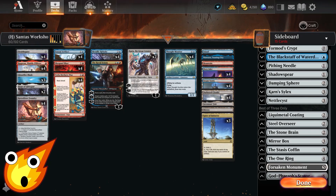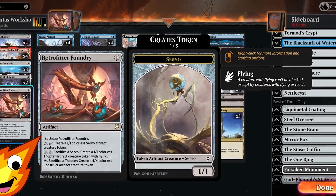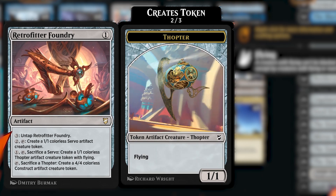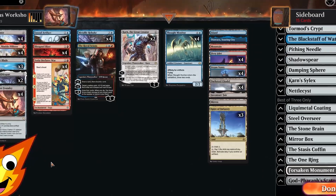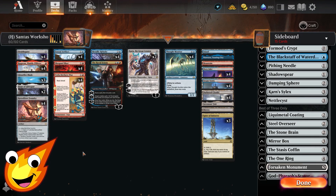Our holiday-themed deck revolves around one thing: building up as many artifacts as we can and taking advantage of the value they provide. The key card that brings it all together is Retrofitter Foundry — a one-mana artifact where you can pay 3 to untap it, pay 2 to tap and create a colorless Servo artifact creature token, pay 1 and sacrifice a Servo to create a 1/1 colorless Thopter with flying, or sacrifice a Thopter to create a 4/4 colorless Construct. This is the workshop itself, helping us build up creatures and overwhelm our opponent.